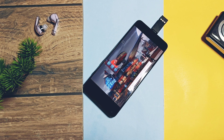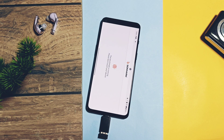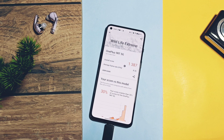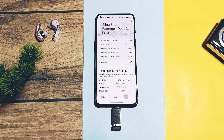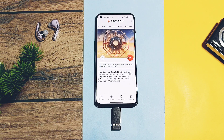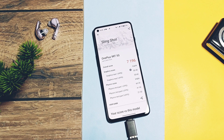Along with the score, we get more details like how your device performed in comparison with other devices. Next I did the Wildlife Extreme test and got a score of 1387. Next I did the Slingshot Extreme test for OpenGL and we got a maxed-out score because the device performed outstanding. For the screenshot we got the score of 7196. Now I disabled the GPU graphics drivers module and rebooted the device.